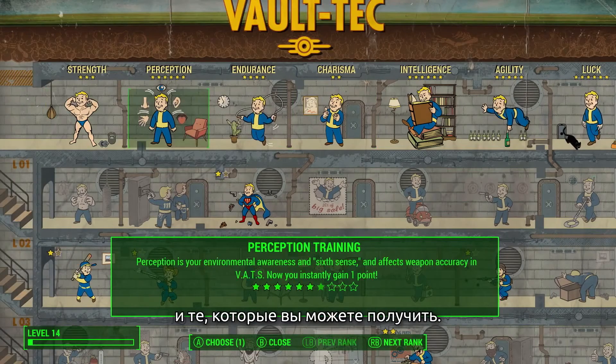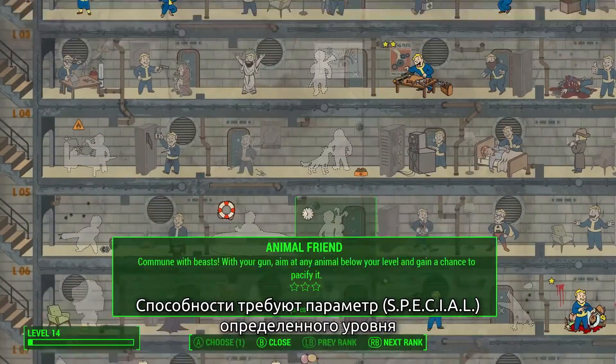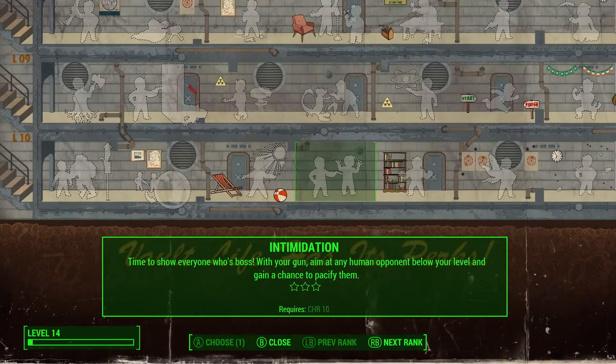It is organized by the seven SPECIALs. There is a perk for each SPECIAL and each rank of that SPECIAL from one to ten. And if you have the value, you can choose it.